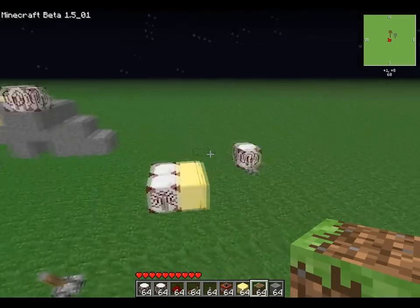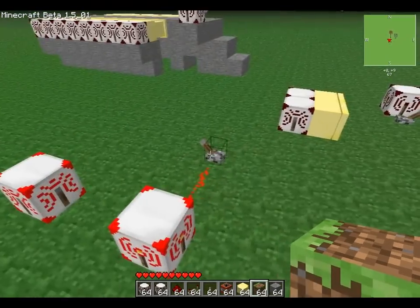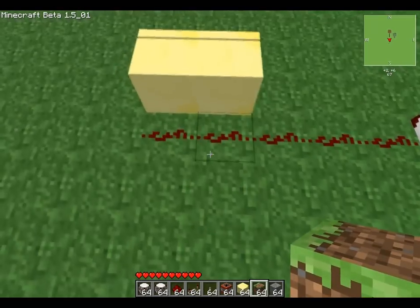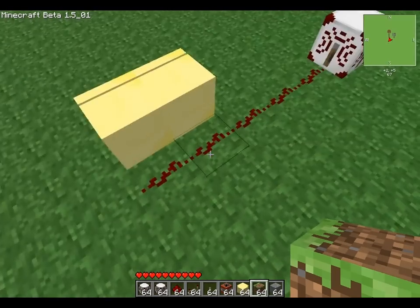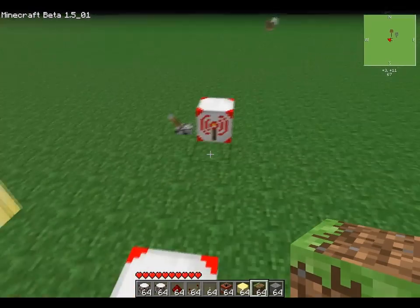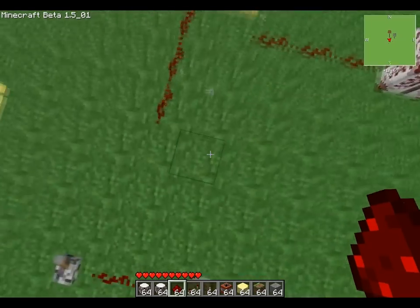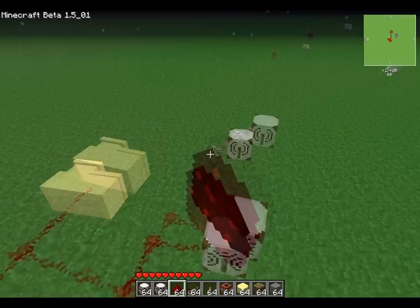The one thing I hate the most about the piston mod and redstone is that you cannot put two redstone wires in this formation and expect it to power — it won't power the pistons. And even if you have a wire coming from over here, it will only power that one. If you put it here it won't power either of them. It's just frustrating.